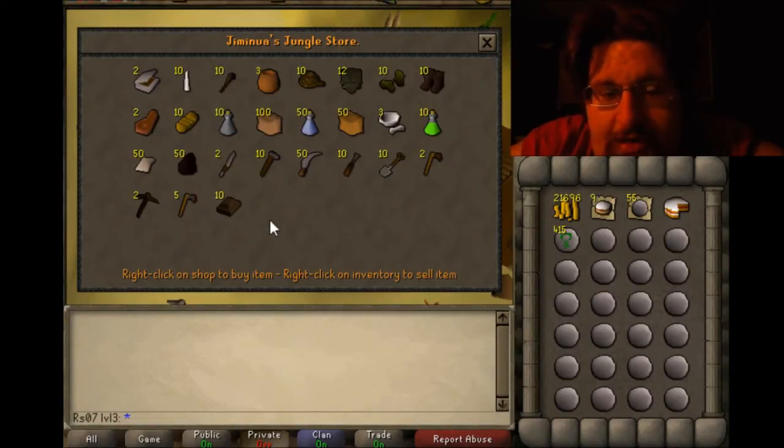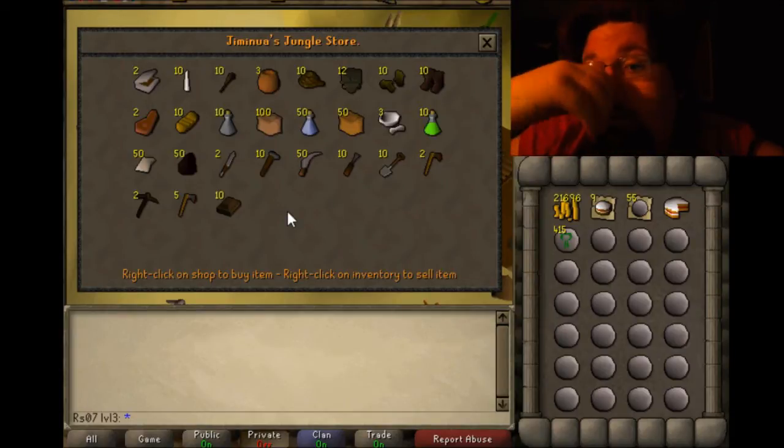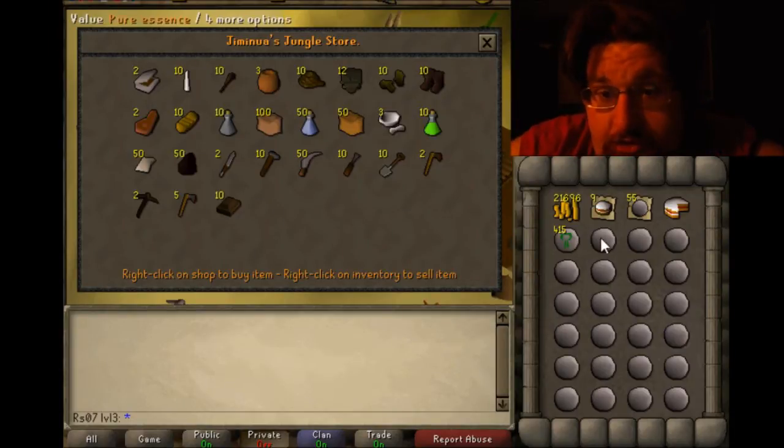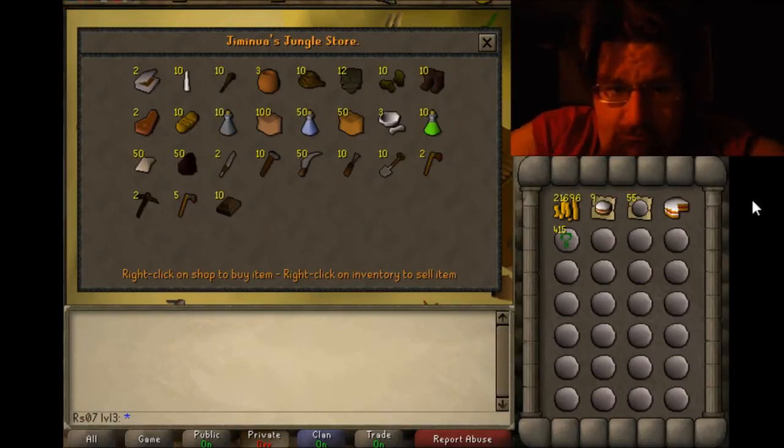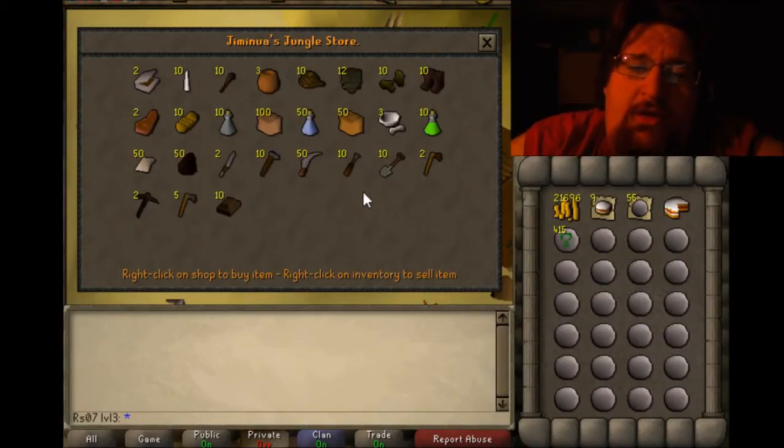The reason why you do it 10 at a time — you can even do 5 at a time — but when you do it 10 at a time, the store buys them for 2 gold each and then sells them to you for 5 gold each. So that means your essence just costs 3 gold to un-note, which is pretty good. But if you sell all 23 at once and then buy all 23 back, one of them costs more — the prices are just higher.